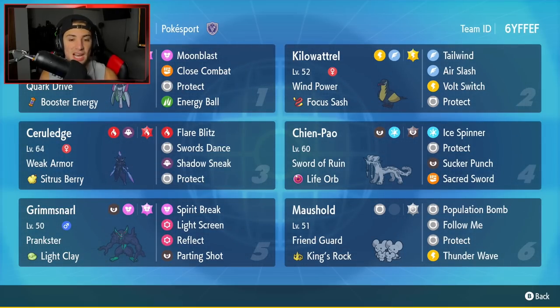Middle left is going to be the reason I want to showcase this team — it is Ceruledge. This Pokemon is super cool, probably one of the coolest new Pokemon in Gen 9 in my opinion. I really do like this Pokemon and cannot wait to showcase it on the ranked ladder. It's got Weak Armor as its ability, rocking a Sitrus Berry as its item, and then it has Flare Blitz, Swords Dance, Shadow Sneak, and Protect for a really strong moveset.